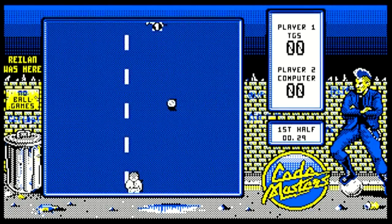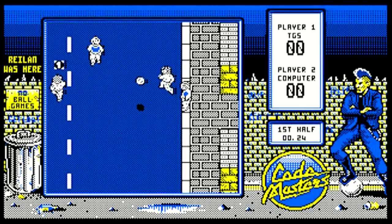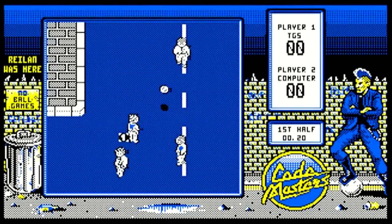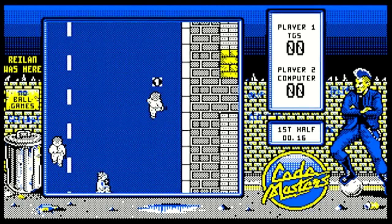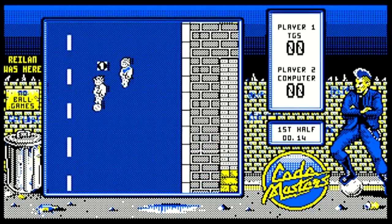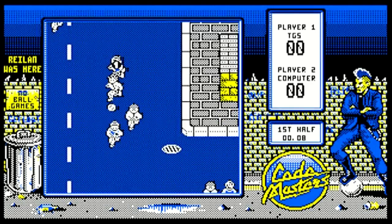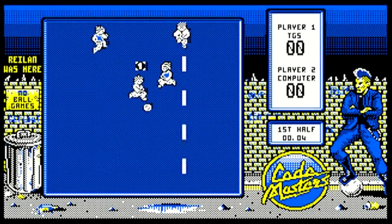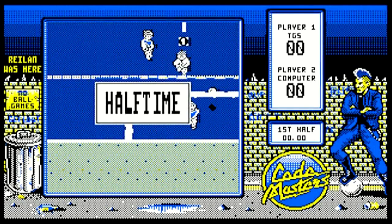The controls are relatively straightforward — you've got forwards, backwards, left, right, and your action button. Your action button serves as tackle, shoot, pass, and also change character, which can be very infuriating at times. Back in '89 we weren't used to having rumble pack controllers with 45 buttons and two analog sticks.